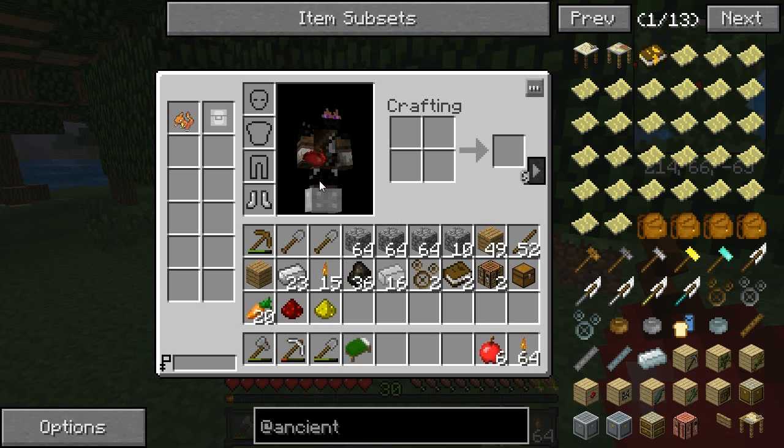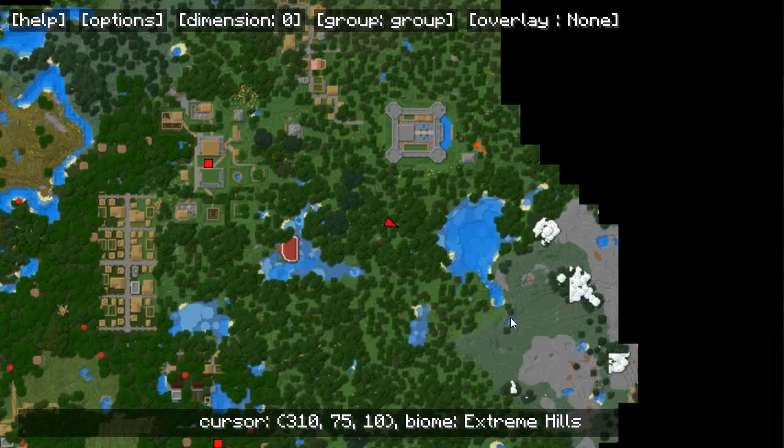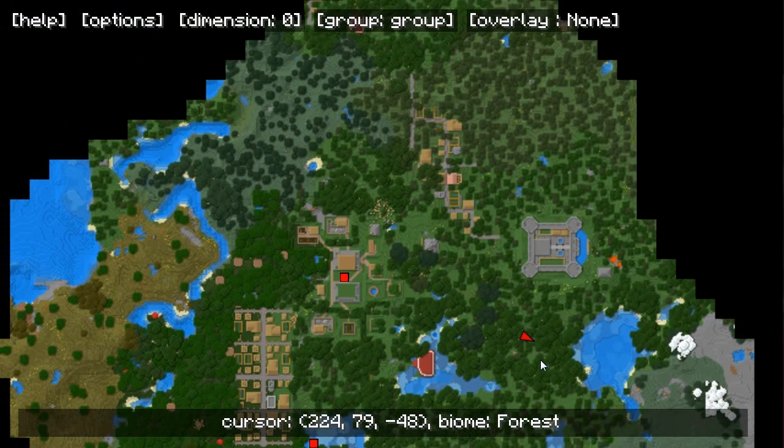Daphne — you spawn in Extreme Hills. Good to know. Plains. Plains. Extreme Hills. Plains. Savannah stuff. And Forest Hills, Birch. So I need a plains, and I think there is one around here. Or I'm totally wrong. This is a forest. This is a different kind of forest.